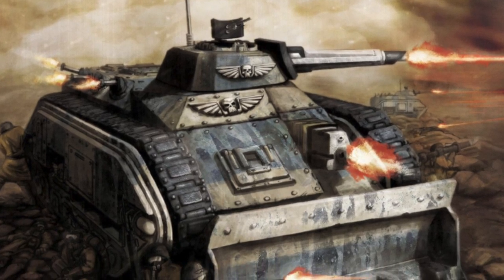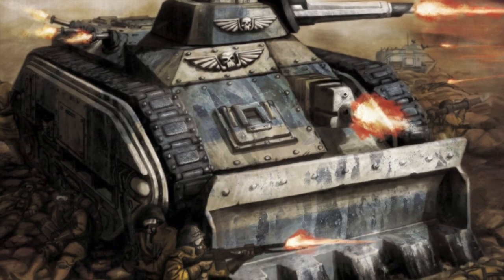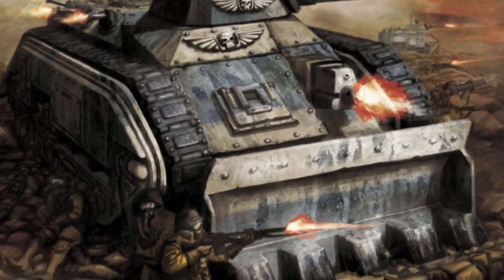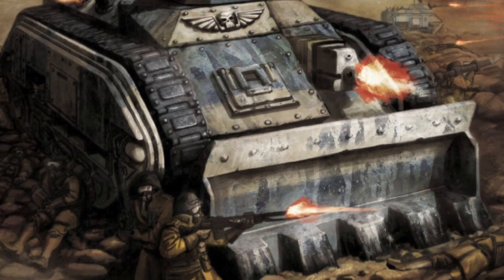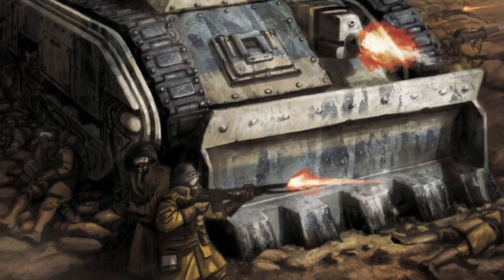Carrying the heroic guardsmen of Armored Fist squads, Chimeras are deployed where the fighting is thickest and the casualties are highest. They're even amphibious, capable of fording rivers to attack the enemy from the rear. It is thus no surprise that Armored Fist squads suffer even higher casualties than infantry regiments.